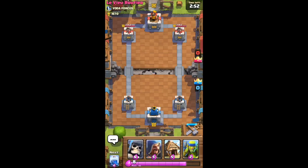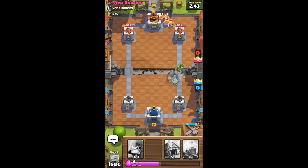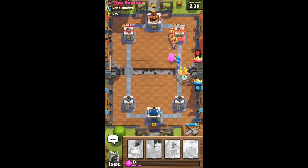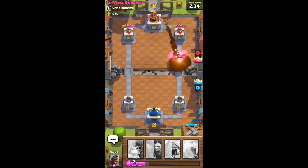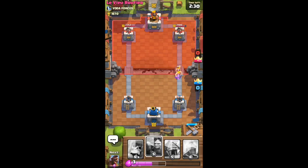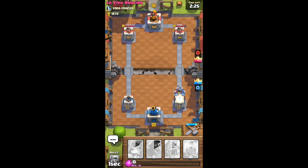It's a level eight opponent. Last time I played level eight I three-crowned them, but other times I just completely get three-crowned. Let's put down those spear goblins and the wyvern. Now let's put down our barbarians - he has level eight barbarians so they should be able to take ours down. He rocketed - seriously, rocketed.